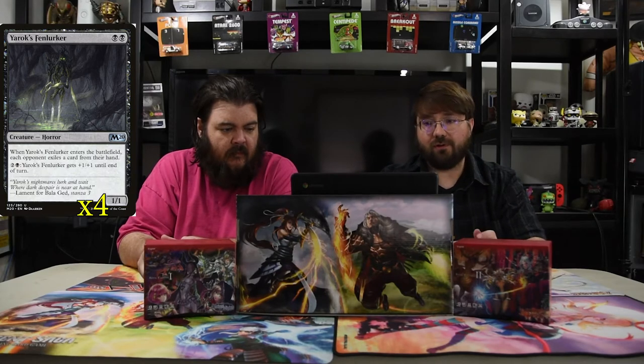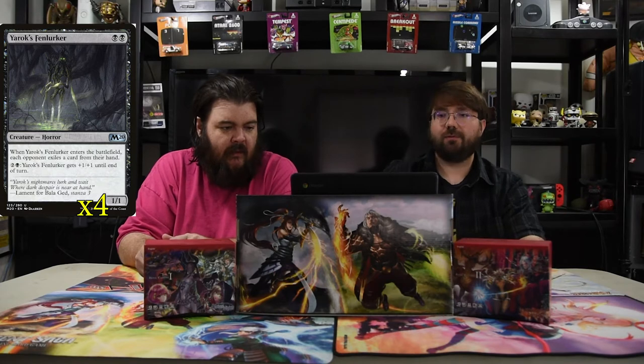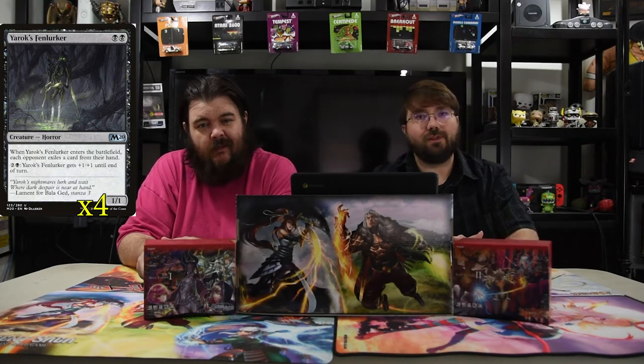The first creature we have is Yarax Finlurker. It's two black, a 1/1. It enters the battlefield and each opponent exiles a card from their hand, so it just gets rid of their hand. And if you dare do so, you can pay three — he gets plus one until end of turn and then you just swing in for bigger. Mostly you're just going to discard their hand with that. You don't really want to pay three ever.